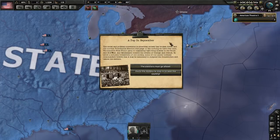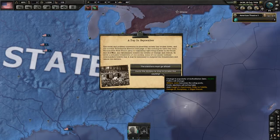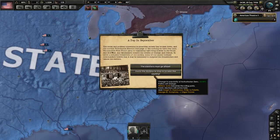The A Day in September event goes off in September of 1936. It's where the military decides they need to take over for the good of the country and the election has to be cancelled. For the purposes of this video, we are going to click 'the elections must go ahead' because I want to demonstrate what happens when Huey Long, who will become the President of the American Union State, is elected President of the United States. Though you could still play as the American Union State if you invite the military in to save the country, because the Civil War will still happen, and when it does you can then turn to the American Union State.